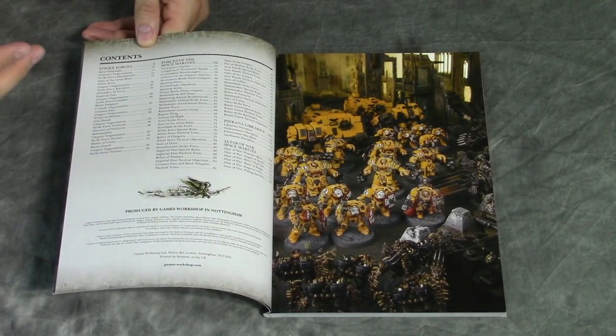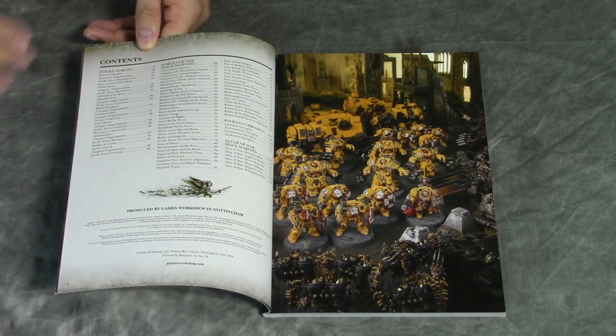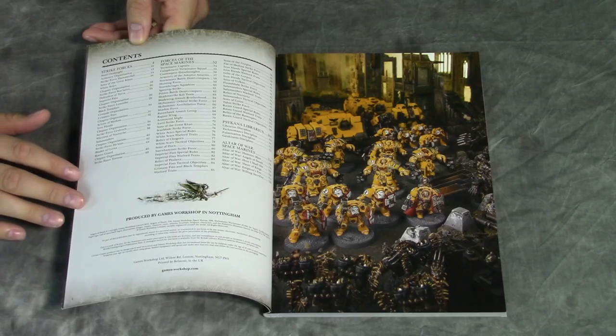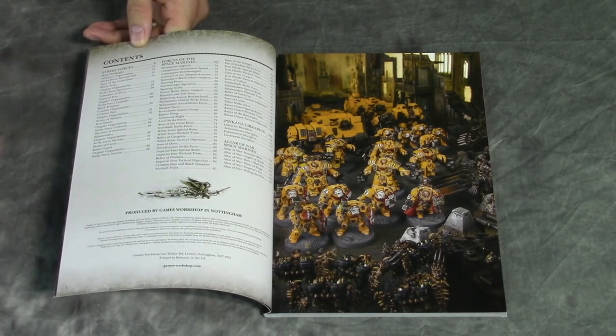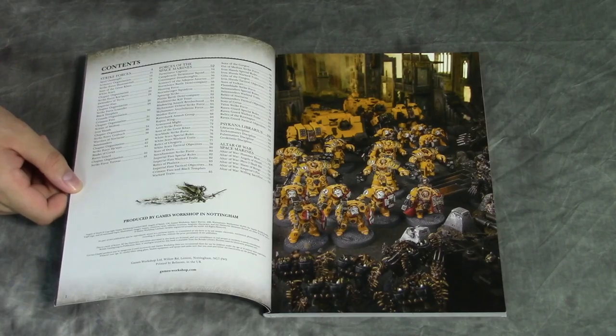You have it all in one place, so if you feel like playing White Scars one day, you can. If you feel like playing Raven Guard the next, you can — you've got all the rules right there. There are actually a couple of extra formations in here, and some new units for the Betrayal at Calth guys, which we saw earlier.